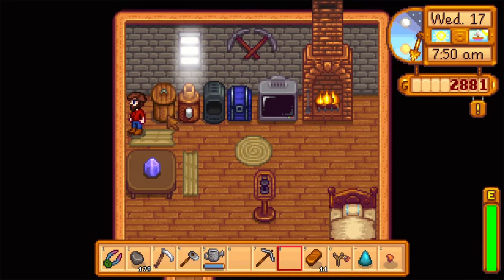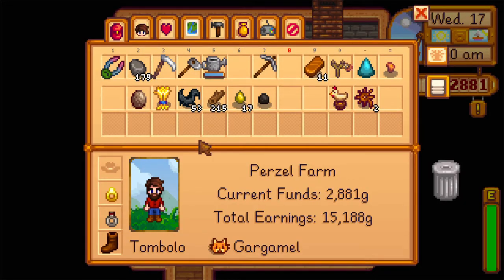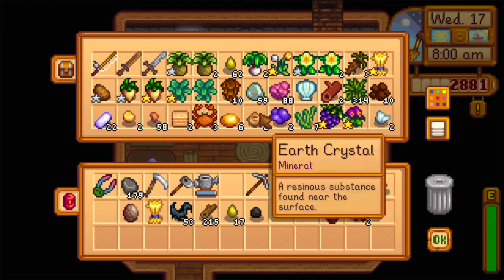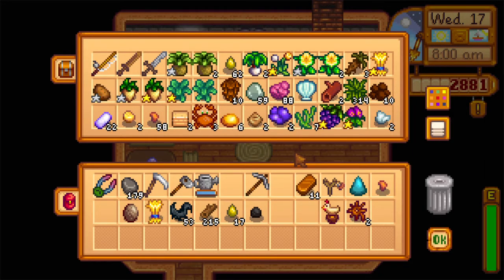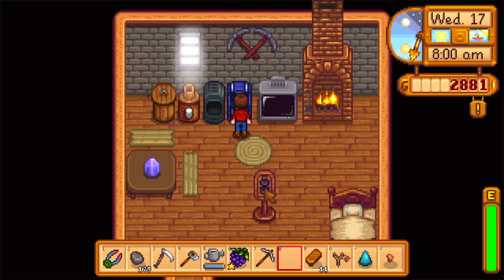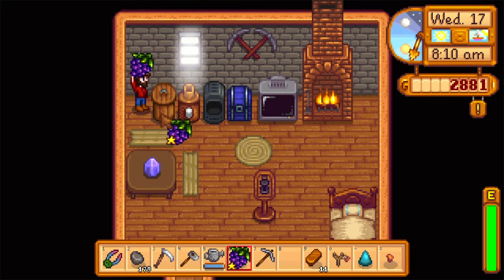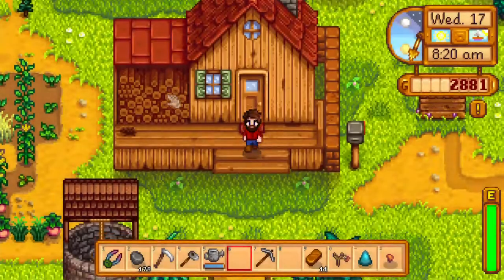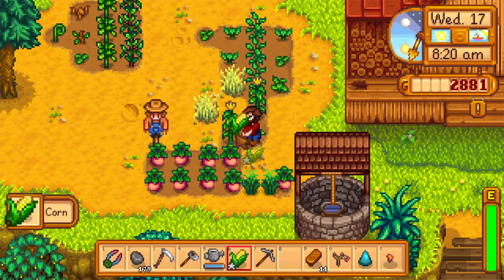Going to go right next to my currently useless mayonnaise maker. Do I have anything I can throw in there? Let's pickle some wheat — that's probably gonna work. Pickled wheat, that's a thing, right? Or pickled carrots? Oh, grapes — grapes make jam. All right, go in there. It's going — that's the motion it makes, that's what pickles do. And jams.